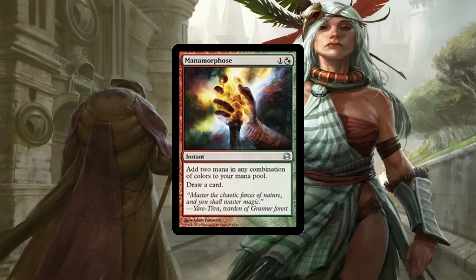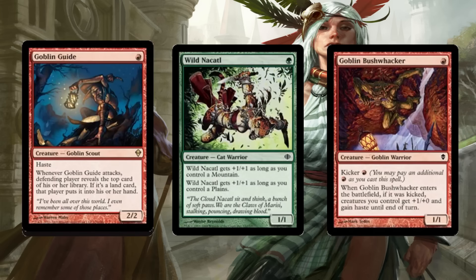I think there's going to be a Tier 1 deck built out of these. With Manamorphose, you can just play double Goblin Guide, or double Wilde Nacatl, or any mixture, as well as Kicker Bushwhacker. So you can basically just play a Zoo deck with 8 zero-mana 2/2s, which is insane. And then you just fix your mana with Manamorphose when it comes up.